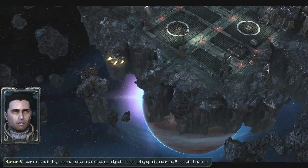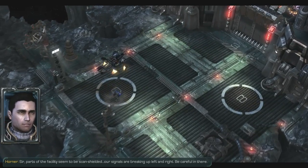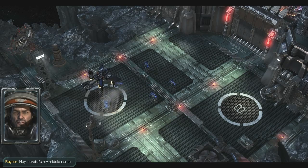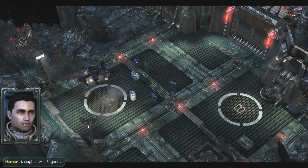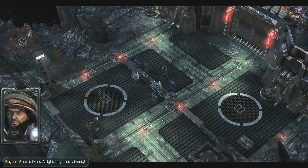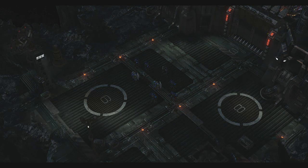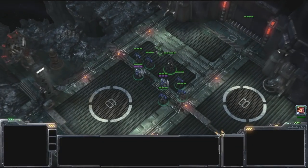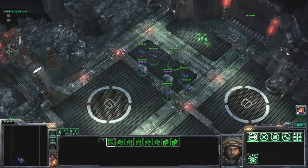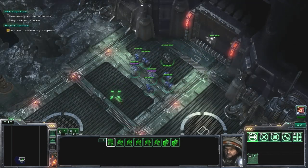Parts of the facility seem to be scan shielded — our signals are breaking up left and right, so be careful in there. Hey, careful's my middle name. I thought it was Eugene. Shut it, Matt. Alright boys, stay frosty. What I like to do normally is make this entire group group one, then take some out as group two, so I can just do this kind of thing — makes it kind of easier for the micro.